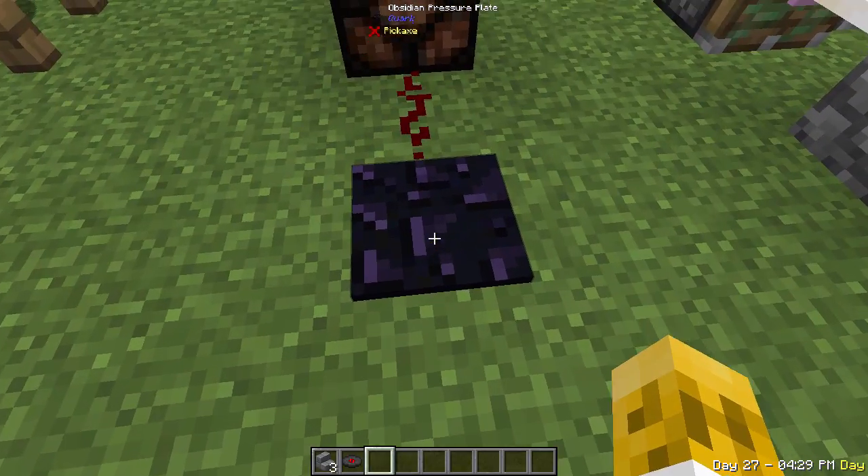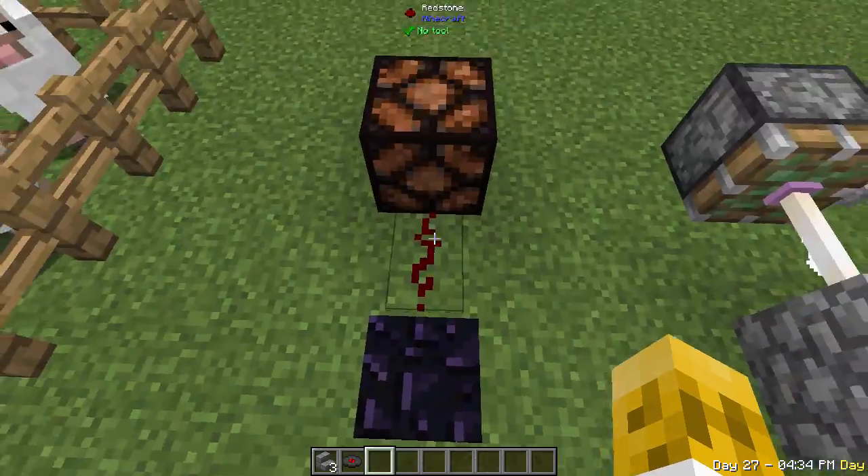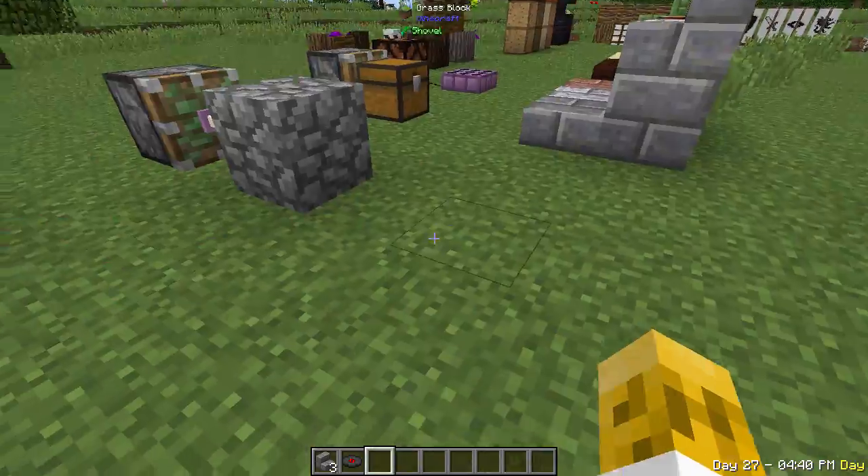You've got a thing called Obsidian Pressure Plates. A lot of mods have this, but this is just one Quark has. It only fires for players — it won't work for mobs, zombies, animals, or anything like that.